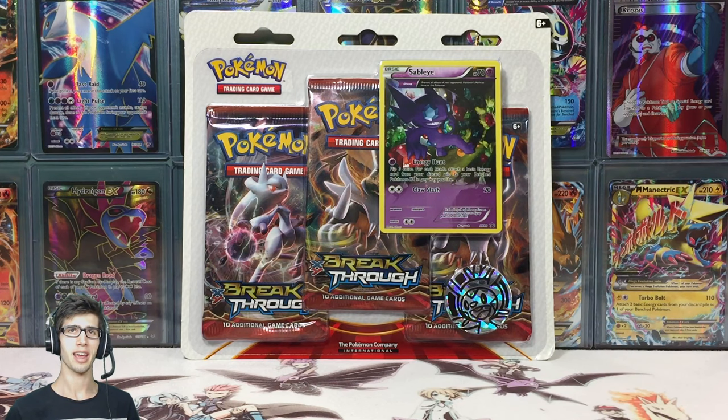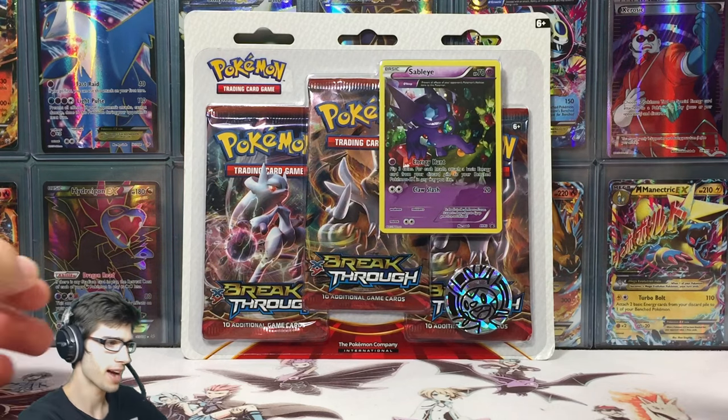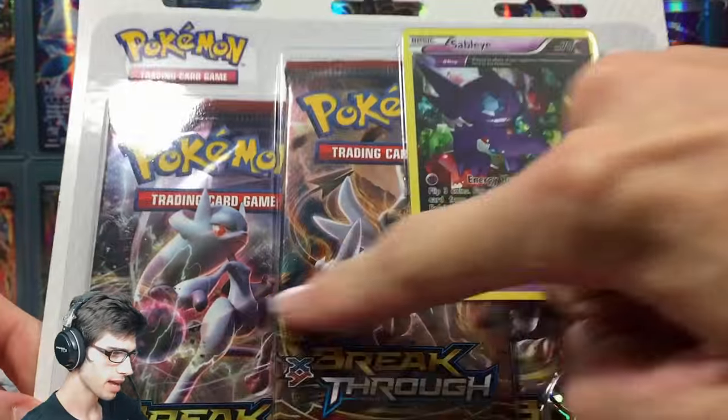What's cracking YouTube, my name is Brody and welcome to another Pokemon trading card game opening. Today we're back with the other side of this - there's a Celebi and a Sableye promo blister pack. This is the Sableye promo Breakthrough three-pack blister, which has a chest pin coin, the Sableye promo, and three Breakthrough boosters.